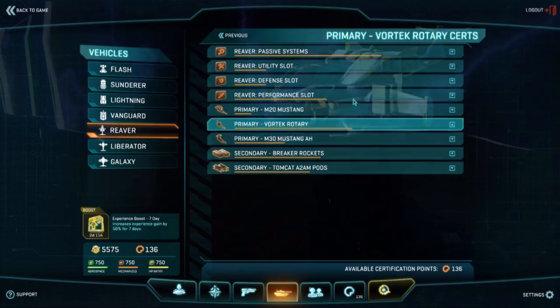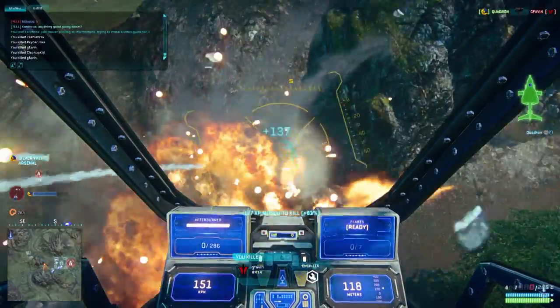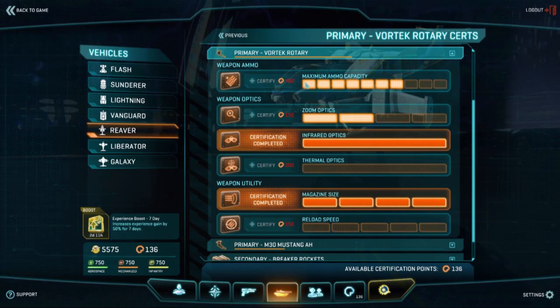The Vortec is basically a 25-round burst machine gun — think of it almost like an Uzi where all the rounds are gone very quickly. For the Vortec, the very first thing you want to get is maximum ammo capacity — at least the third level, which bumps you up to 300 rounds instead of 225. That's a huge upgrade. The second thing you want is infrared optics for only 50 certs, which lets you see aircraft in the sky and ground targets like infantry much better at night.